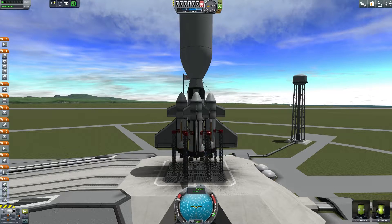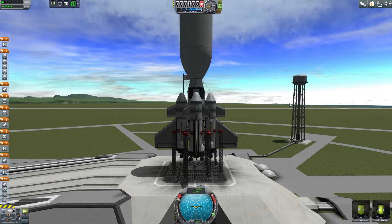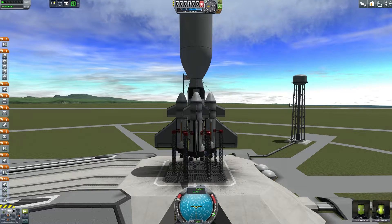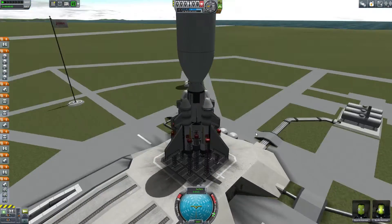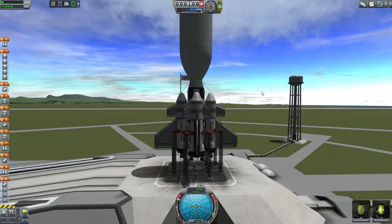Strange cut, I know, but it's because I got up into space and was managing to get an orbit with plenty of fuel to get to Minmus — however my game crashed and reverted me all the way back to launch. I was not going to spend another 10 minutes getting into orbit, so I just added more power. We're gonna try it this way.